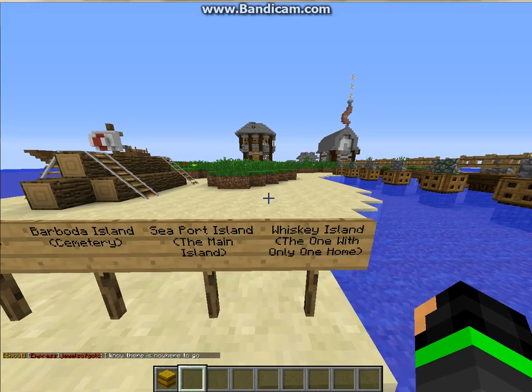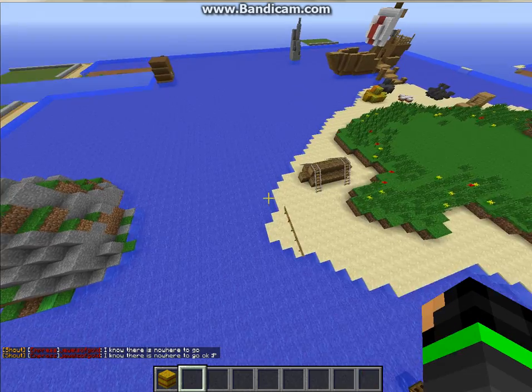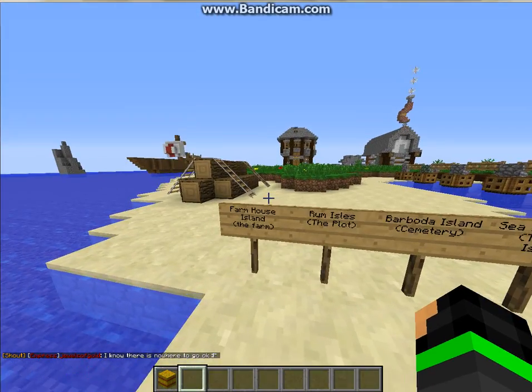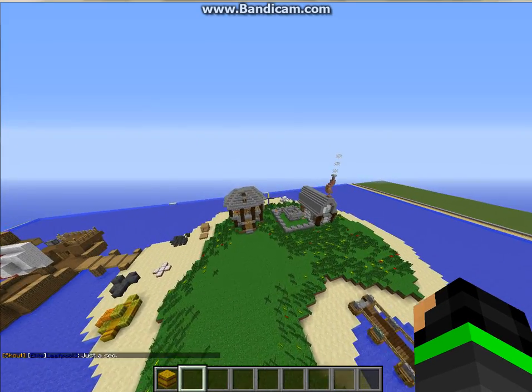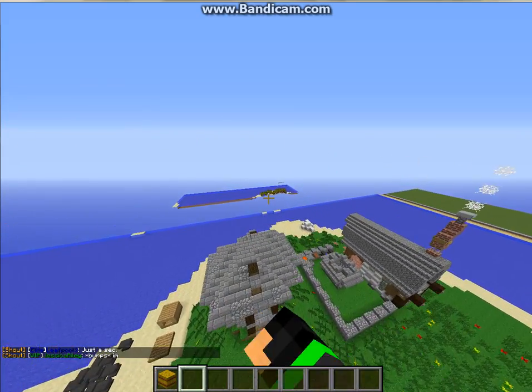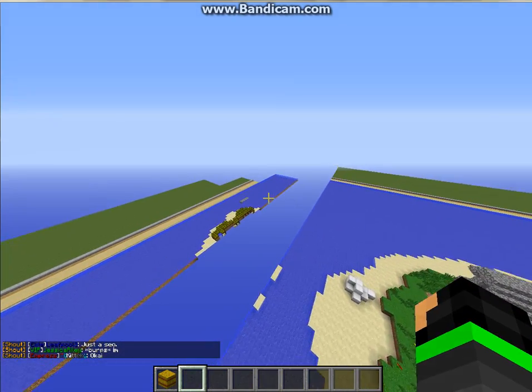And then there's Whiskey Island, which is Dagger75's island, or Grant's Island over there. And then there's the Farmhouse Island, which is the newest one so far, right there. I'll show you the Farmhouse one and then I'll show you Grant's house, and that'll be it.